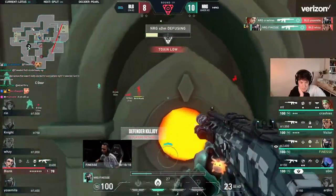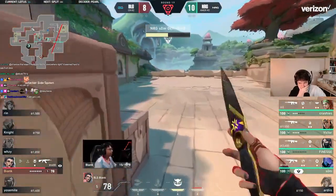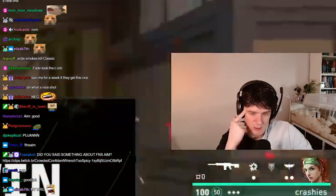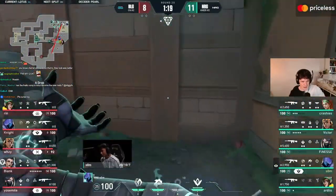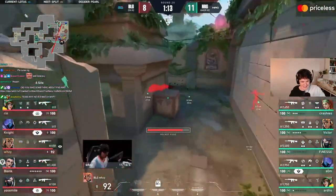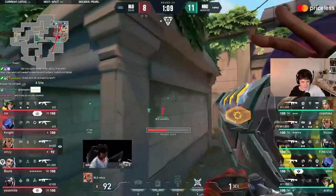Stuck behind this snakebite — Finesse will continue to apply pressure, Bianc has to give this one up. That was lovely, well controlled. NRG can have five people here — it looks like an evacuation site but look how close NRG are. It's a 5v5 pure — NRG should be so fine on this one.